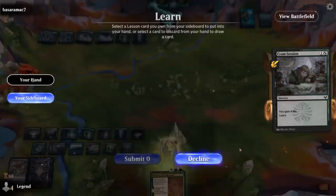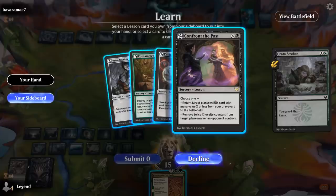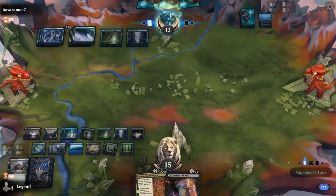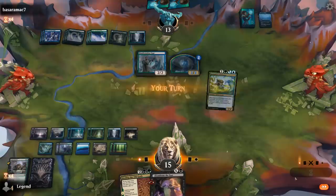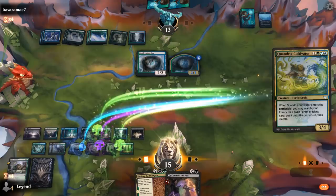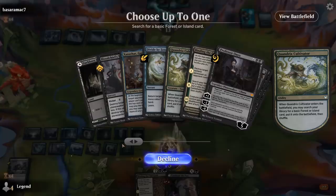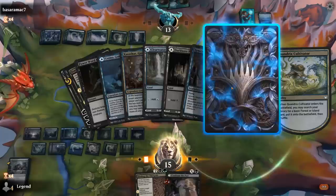Do we have anything relevant left? I guess Confront the Past in case we topdeck Professor Onyx later. We want to draw one of our win conditions — Zenithar, Professor Onyx, or our Dragon. We don't have any lands left, maybe an island. Cosima is a reason to hold a couple lands too, although now it's probably too late. We still have a lot of goodies left.